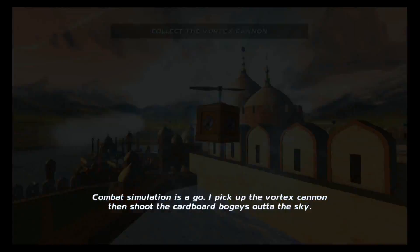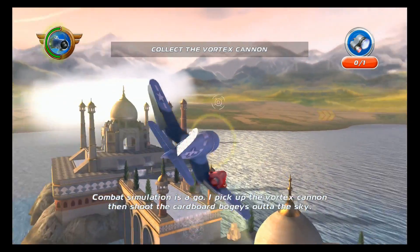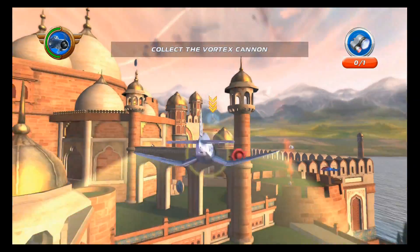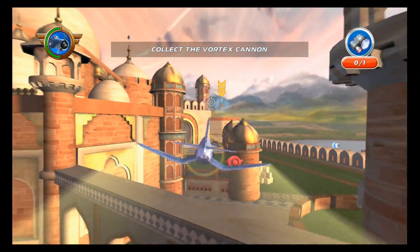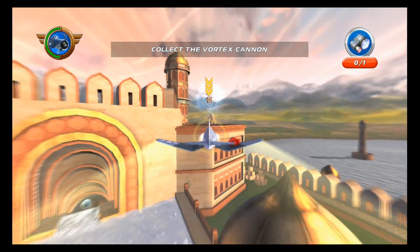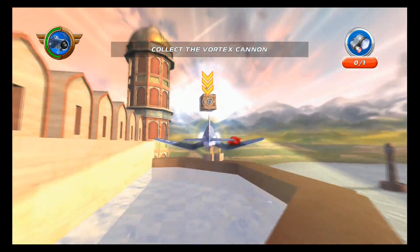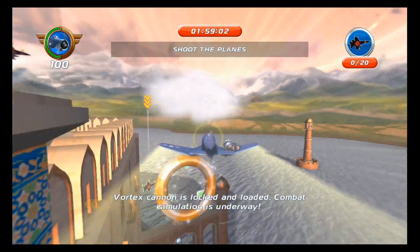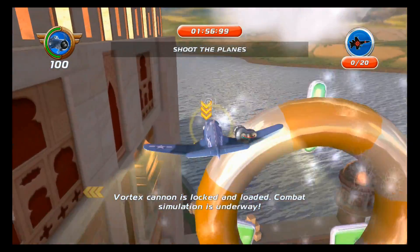Combat simulation is a go. I pick up the Vortex Cannon and shoot the cardboard bogeys out of the sky. Vortex Cannon is locked and loaded. Combat simulation is underway.